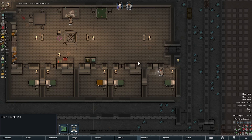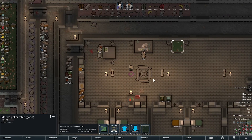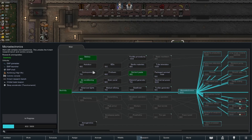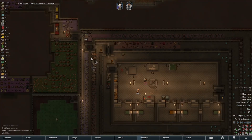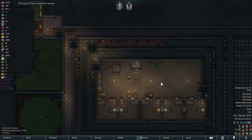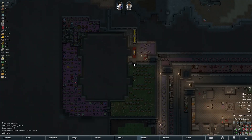It looks okay. I shifted some walls around so I could make everything look more symmetrical, so now we have a system going for the bedrooms. Research goals: microelectronics for space trade, hydroponics, and geothermal. We started geothermal quite a long time ago and have not been able to get back to it. I also need to do shelving — I'm going to line these interior hallways with shelves.